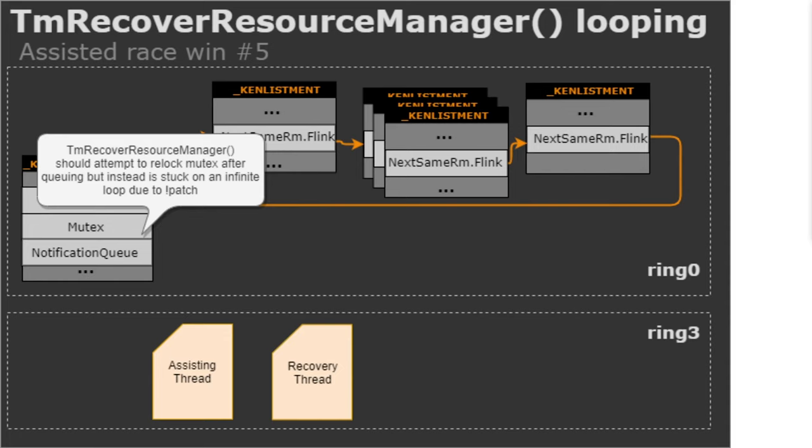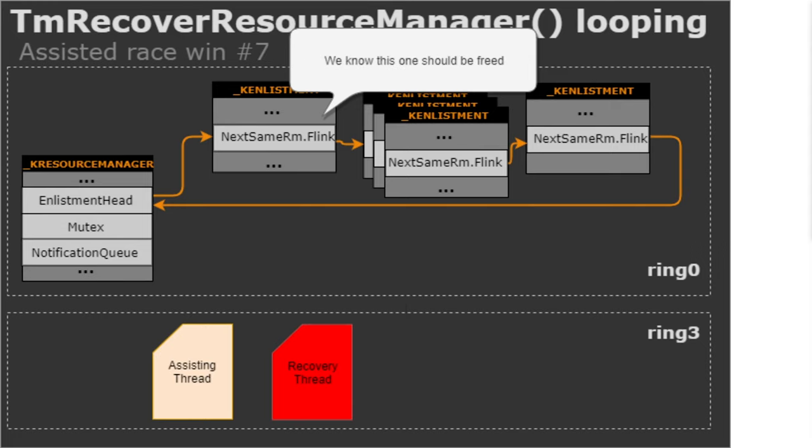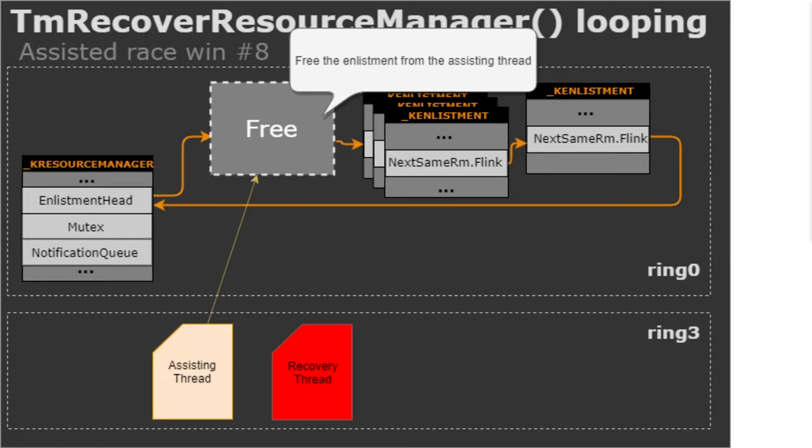You may end up having to run the patch command multiple times. The recovery thread, which called recover resource manager from userland, is now stuck in tm recover resource manager in kernel forever — in a blocking state where nothing else can happen until you reboot or unpatch the memory. Then we want to free the enlistment using an assisting thread on a different CPU core. In the lab code, this assisting thread waits for you to press Enter, then tries to commit all enlistments and close all their handles, which should free the enlistments in kernel.